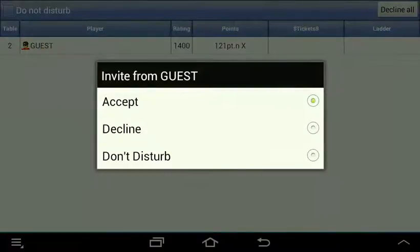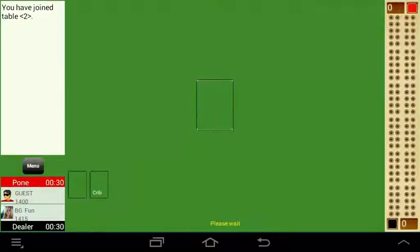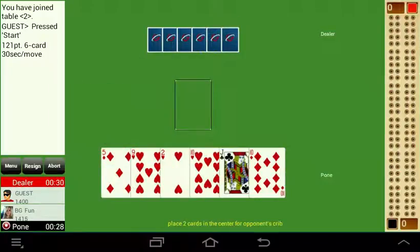Here a player accepts an invitation from an opponent, joins the table, chats, and starts playing Cribbage.